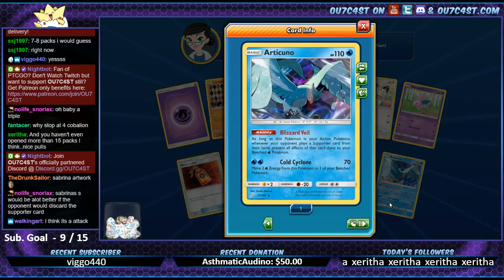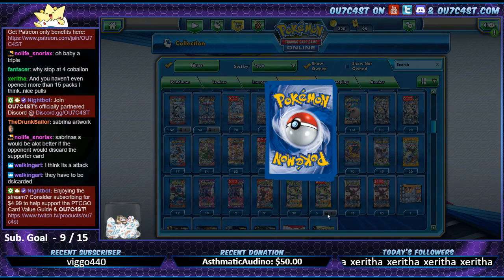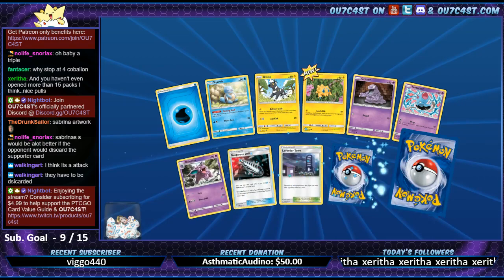Cottonee and we got Articuno - wow, that looks pretty cool. 'When one of those Pokemon is your active Pokemon, whenever your opponent plays a supporter card from their hand, prevent all effects of the card down to the bench.' It's from an attack - they have to be discarded? Oh, are you sure? Wow, that sucks - I thought it was just from a card effect.